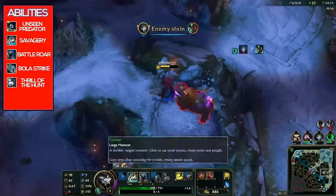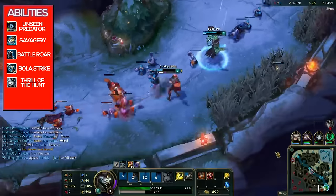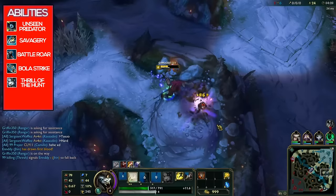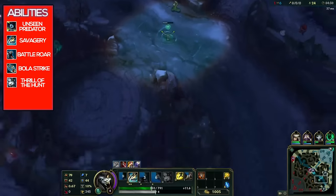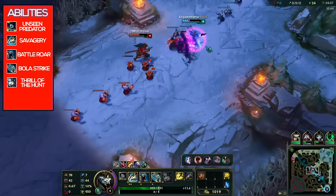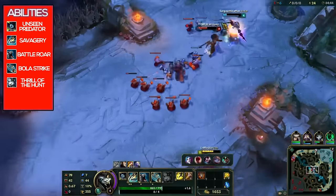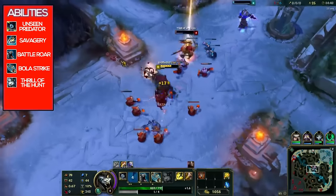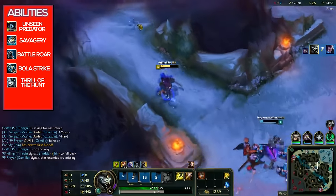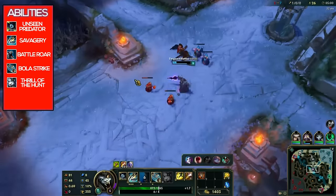Next up is the ability you're going to press the most: his Q, Savagery. Rengar slashes all enemies in an arc before piercing all enemies in a line. Casting this outside max range moves Rengar a short distance in that direction, and the ferocity effect deals increased damage. You swoop in an arc and slash down the middle. If you aim far enough away, you'll also dash forward a little — you can use it as an execute if they're low. The empowered Q just deals more damage and you also get another Q.